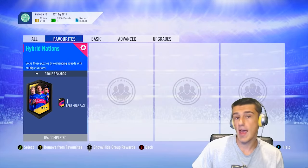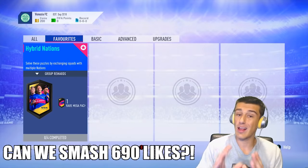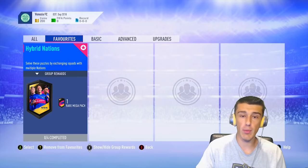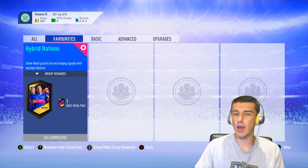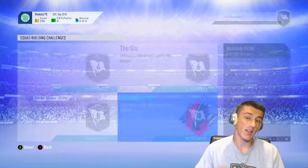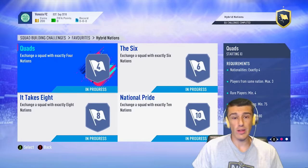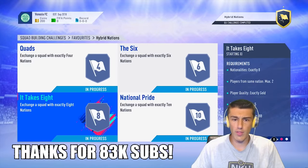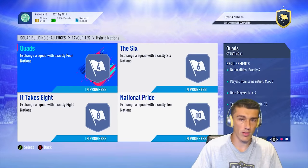Hybrid nations gets you a rare mega pack for completing all of it — that's a 55k pack. It's a mega pack which is a 35k pack, but they're all rare. So 30 cards and they're all rare, but there are some consumables. Normally you get about 10 or 11 rare players on average in a 55k pack. It's actually one of the better packs in the game. Definitely worth completing the squad building challenge because it only costs like 22,000 coins in total to complete all of these.